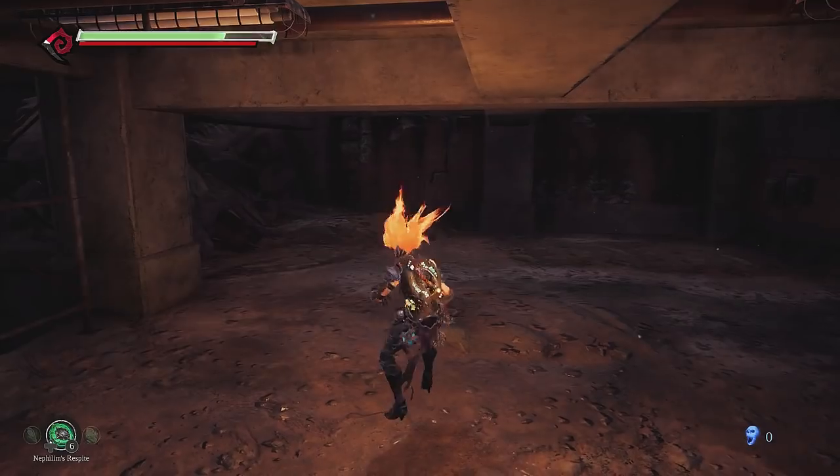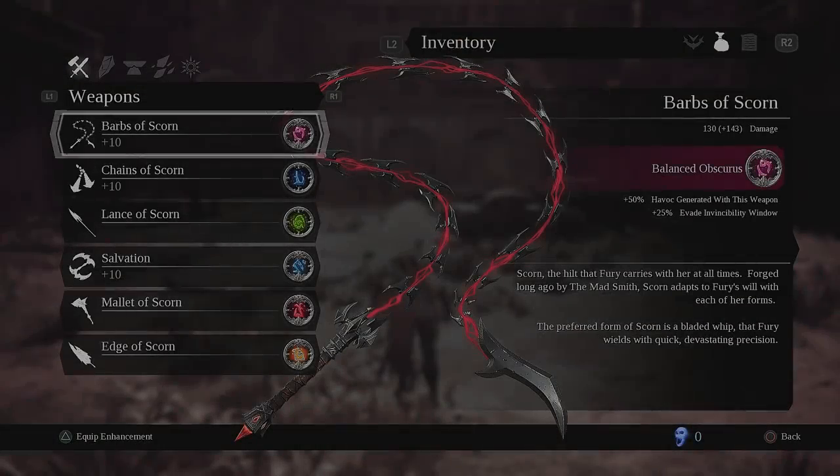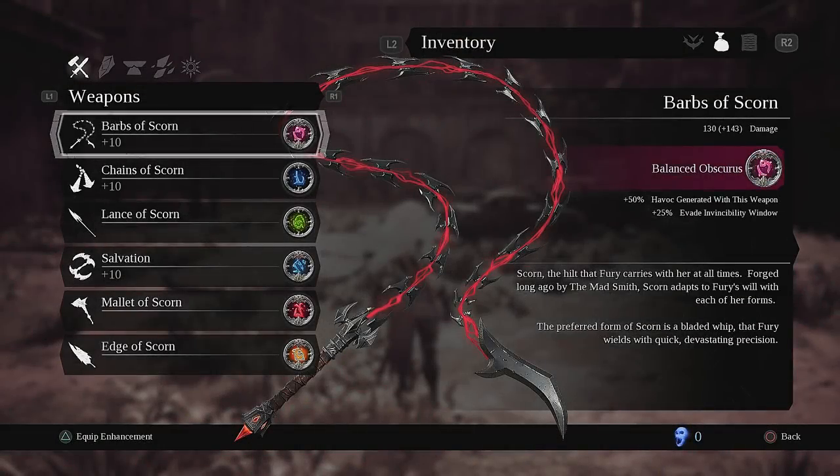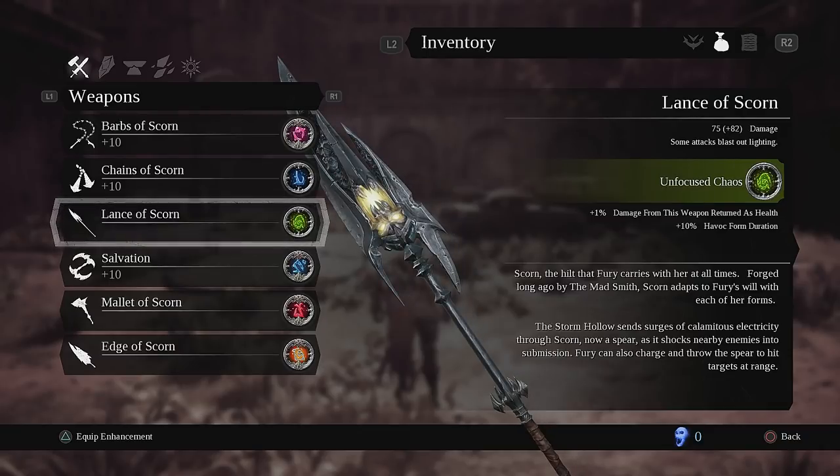What you want to do now is kill yourself, which is easy because with patch 1.04 you can now kill yourself from the options menu. Your Havoc bar will be a little drained, so if you have the enhancements to regenerate Havoc with your weapon it's easy to fill it back up. You can also use enhancements that generate the Havoc bar per minute and the one that gives the Havoc form a longer duration so the bar doesn't drain as fast.